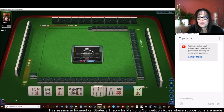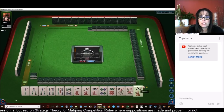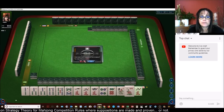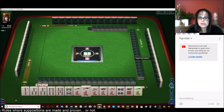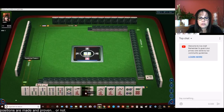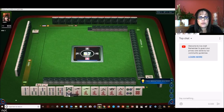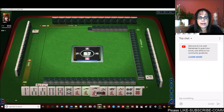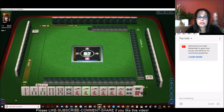Let's see what we can do with these tiles. We need a fawn minimum. First thing we can do is replace flowers — you can't win with flowers in your hand. Now let's check out the lay of the land. We have two through eight, a pung of one cracks, and then four and six.